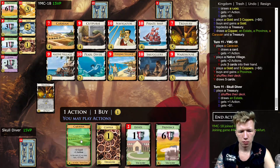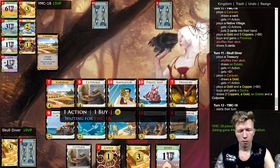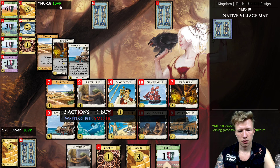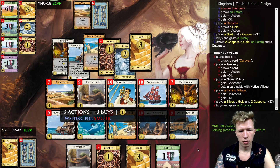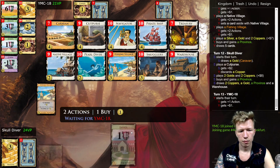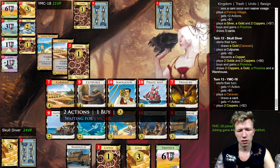My opponent catches up here. That should definitely be a Duchy at this point. Let's hope we draw a coin here with the Caravan. He doesn't have anything set aside on the Native Village — well, now he does have a card. That's a Province for them, so it's good though, because we end up ahead in points. If they would hit eight here they can't really take the Province, because I then win on Province count.